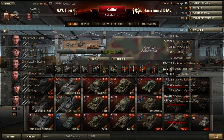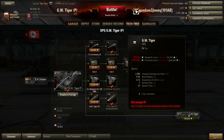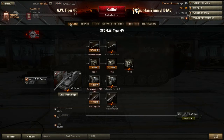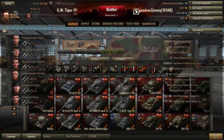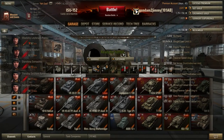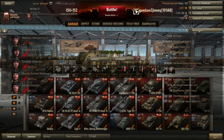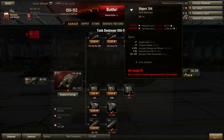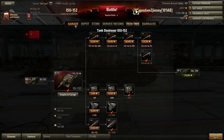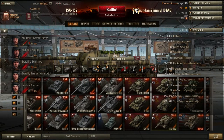What about my Geschützwagen Tiger P? This only needs 85,000 — actually less than 85,000, which is good. What about this thing? The BL-10. That's such a big gun. Let's find out. 29,000! So I'm at 29,000 with my ISU-152 going to the Object 704, I'm at 85,000 with my Geschützwagen Tiger P, and the others are all above 100,000 to go.